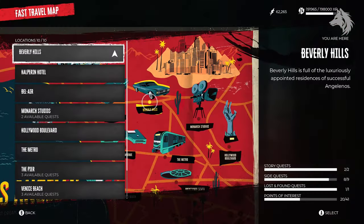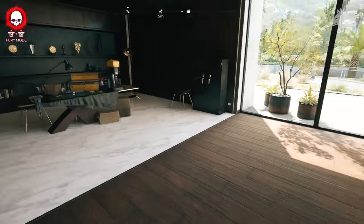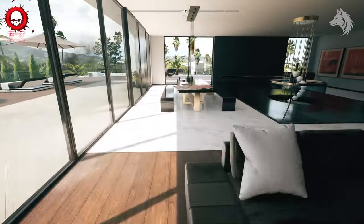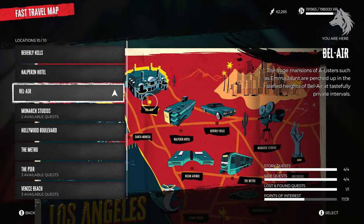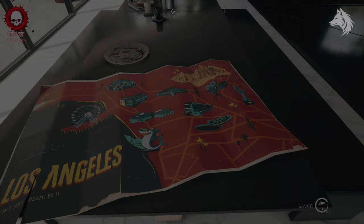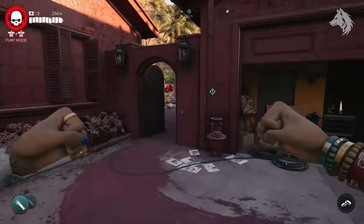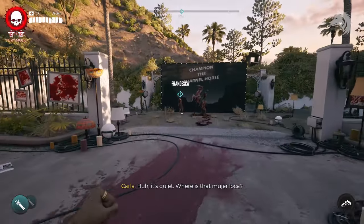Once that's done the final mission is to view the art. To do this you need to fast travel and return to the area. Once you return to the artist Francesca you can view the art and you will get your legendary weapon reward, the Brutalizer.